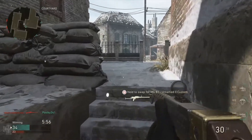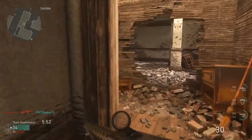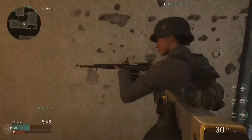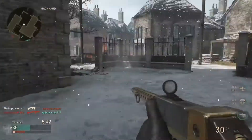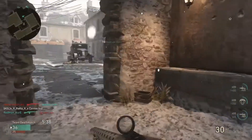So let me know in the comments below which you feel is the best division to use for World War 2 - is it Armored, is it Resistance? Resistance lets you see where people are because it points them out, but Armored gives you reduced flinch - you don't flinch as much.